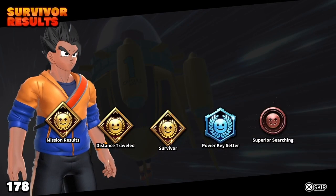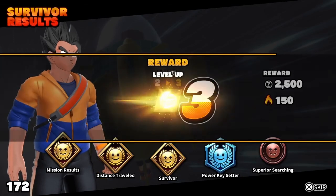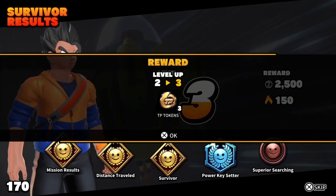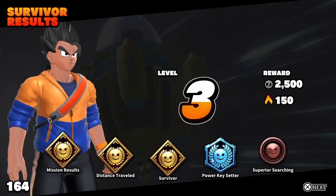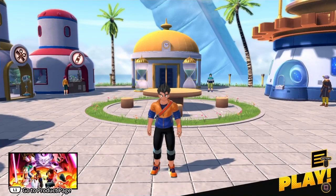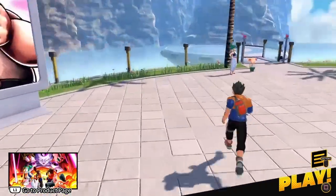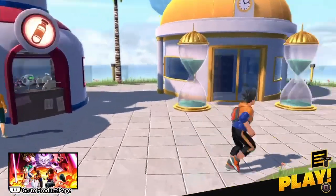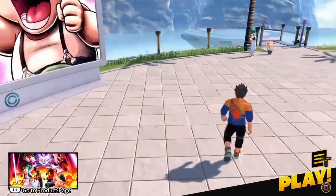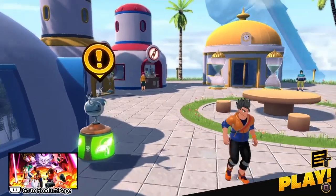I got three golds and two silvers! I got a gold mission, gold distance, and a gold survivor. I got three golds, one diamond-looking thing, and a bronze. You got a diamond for the power key center! All right guys, that's gonna be the end of this video. I hope you liked it — maybe when the game comes out we're going to do more videos on The Breakers. This game is fun so far. Subscribe if you haven't already, push the notification bell, and subscribe to Twiggy23 — see you guys in the next video, peace, bye!